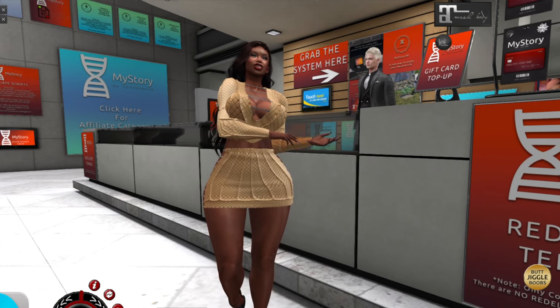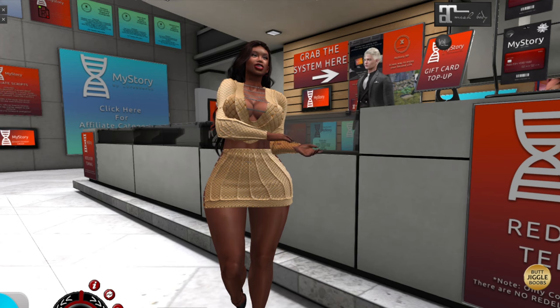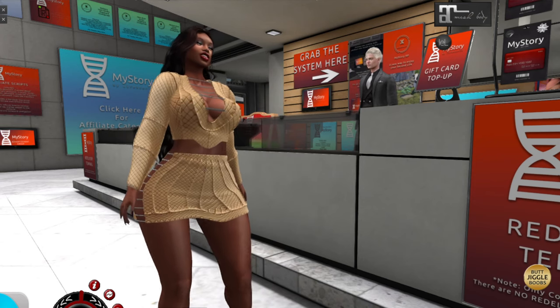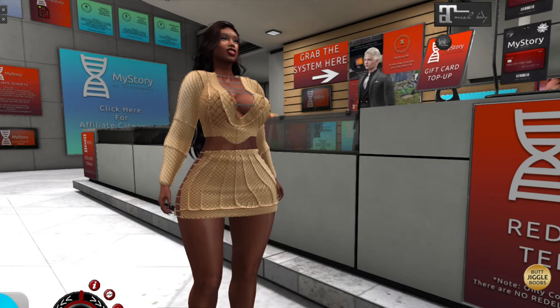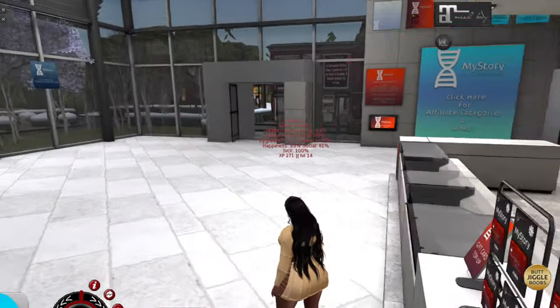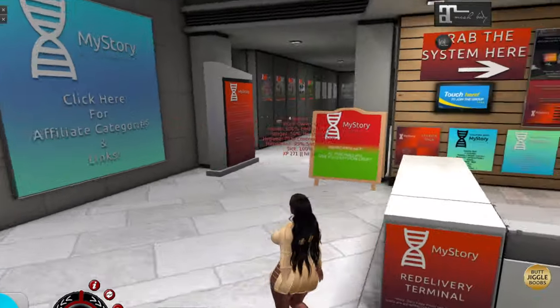Here we are at the My Story headquarters. This is where we're going to get everything that we need to start with My Story. My Story is free to get started. I'll show you some tips and tricks of how you can use this entire sim for role playing, not only just getting the products that you need. Behind me here on the counter is where you will find the main items you need.